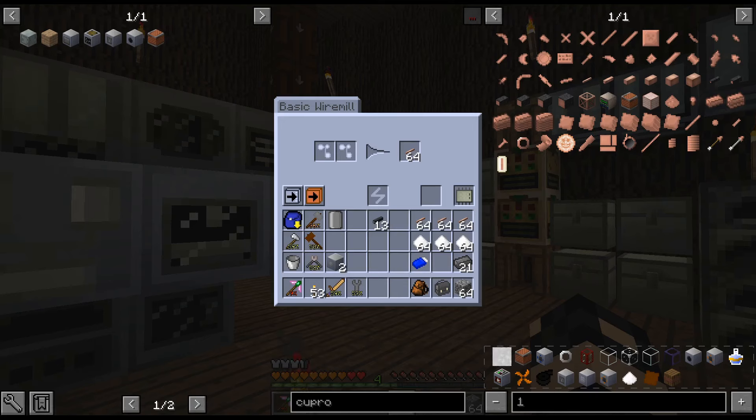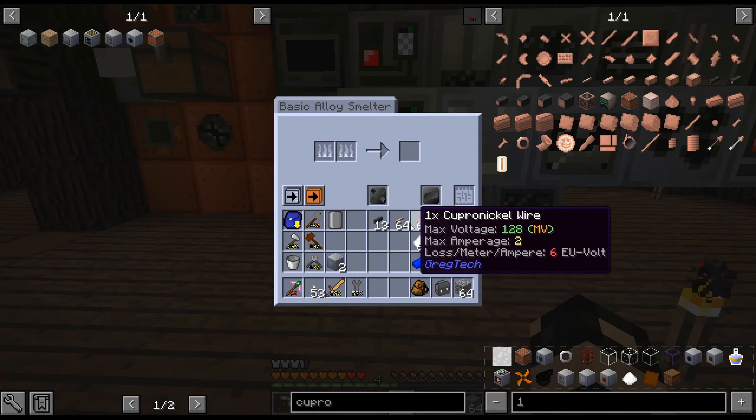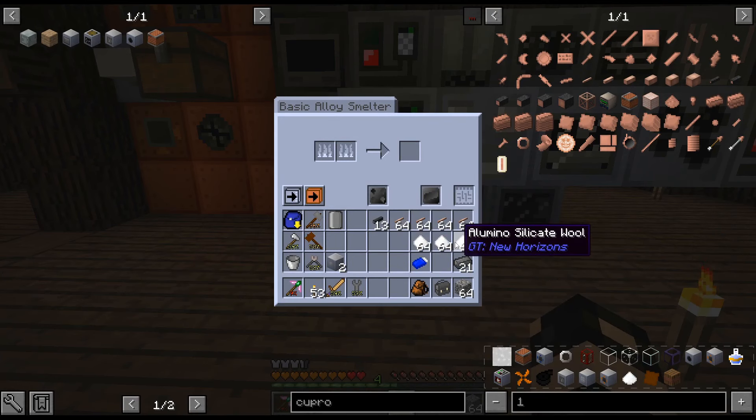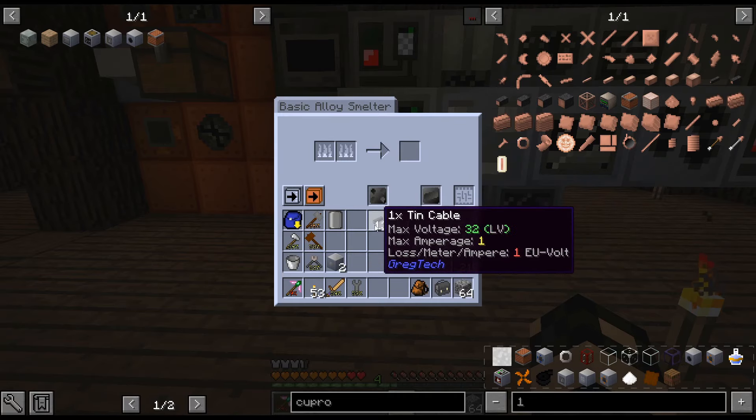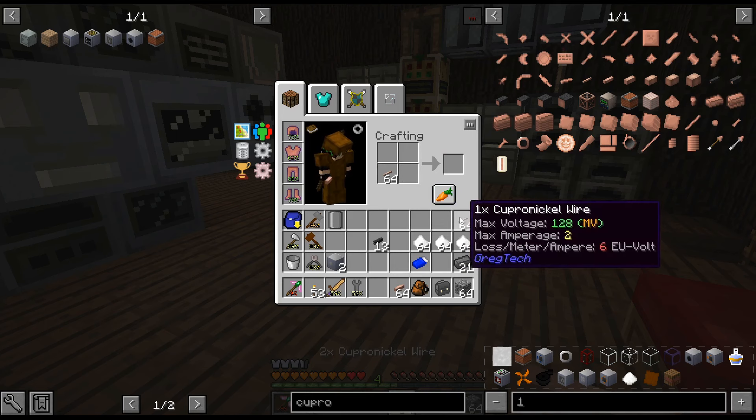Hello, my name is CarX82 and welcome back to our Gregtech New Horizons Season 3. I am just finishing up the polyalumino silicate wool, the copper knuckle coils, and I'm just about to start crafting all of these up.